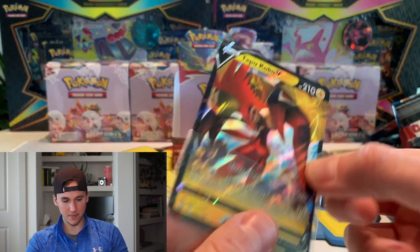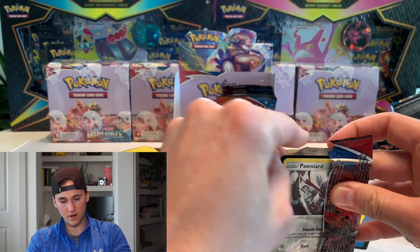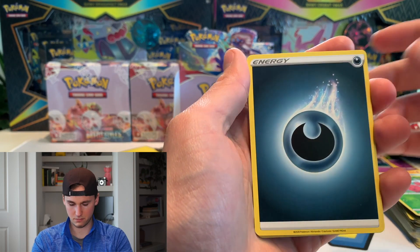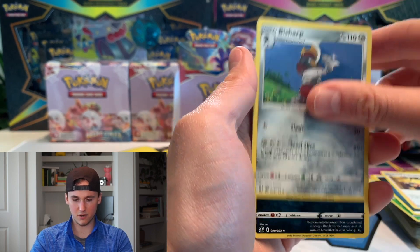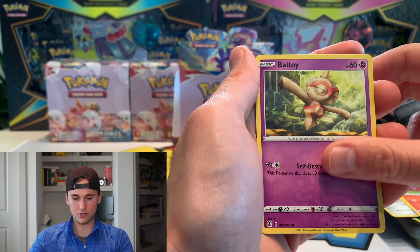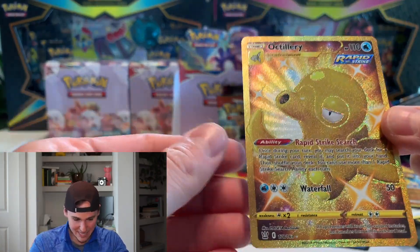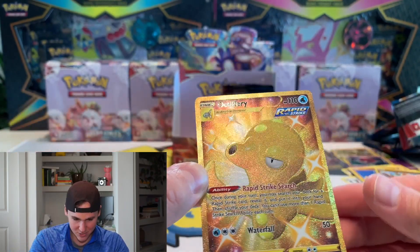I'm really hoping we can get a full art of Urshifu or something like that. I mean we've already gotten four V's. Looks like we have something big back here but it could be a reverse just shining like that — I'm not really sure. Can we do back-to-back magic on personals? Can we do the impossible? Oh! Octillery gold card! Are you kidding me?! We did it folks! Yo, that's sick! We pulled a gold card!